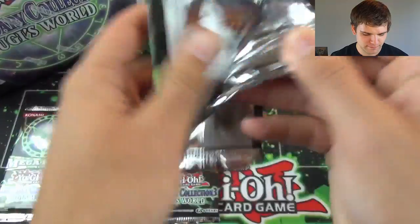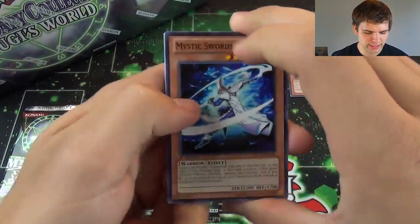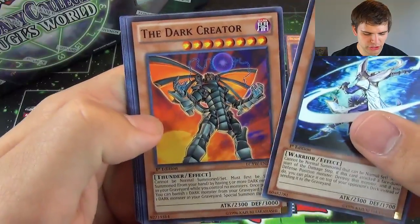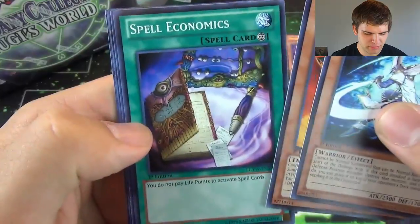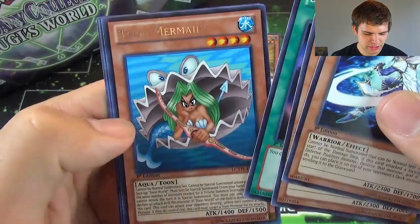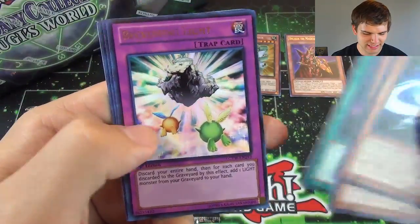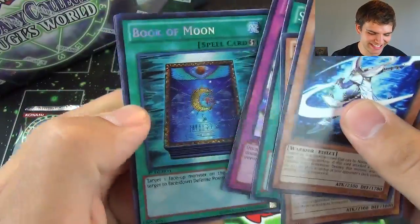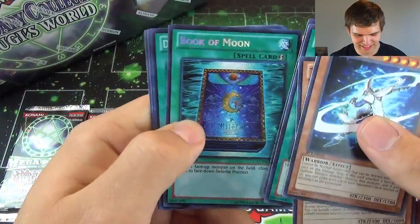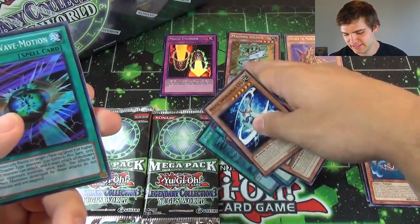Next pack. Come on, Exodia. Mystic Swordsman Level 6, The Dark Creator — awesome picture — Spell Economics, Toon Mermaid, an Ultra Rare Beckoning Light, and a Secret Book of Moon. Awesome. Book of Moon's a pretty good staple card.